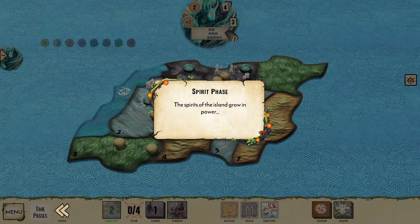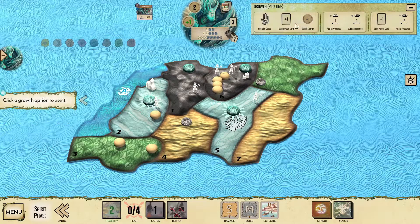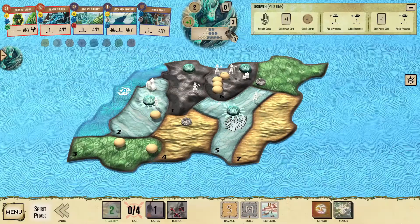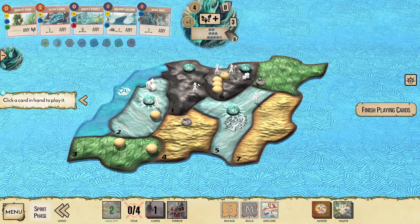Turn 3. With no cards in hand, we reclaim, gaining access to Uncanny Melting. Targeting one away from a sacred site, this power grants a fear if invaders are present, and clears blight if we target sands or wetlands. If you're not using the power progression, sun and water are extremely valuable, but any power with water will be a close second. With the sands already clear, we won't need Flash Floods, and we already have enough energy, so let's select the other three powers.